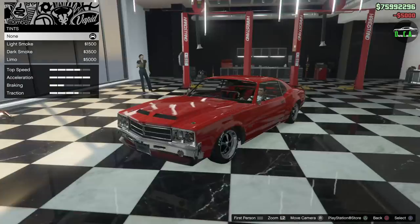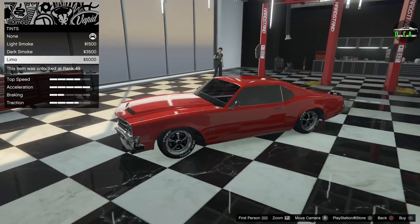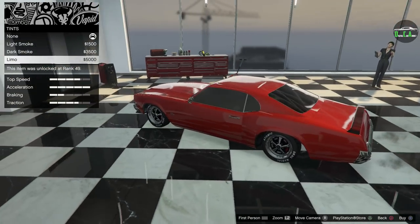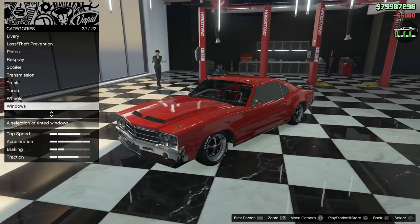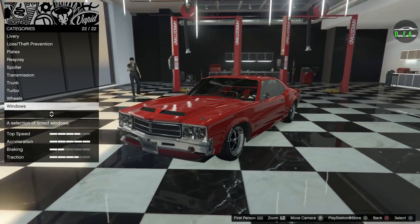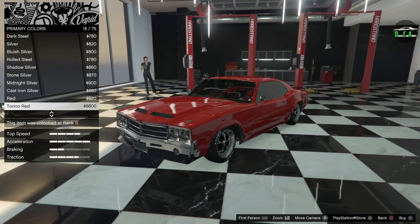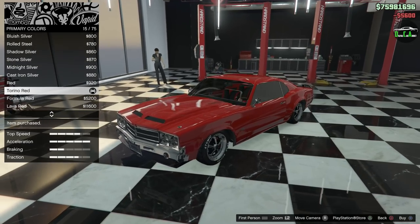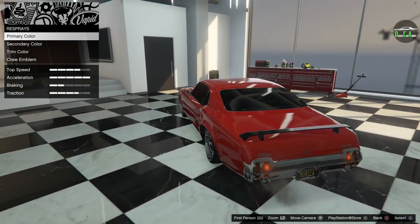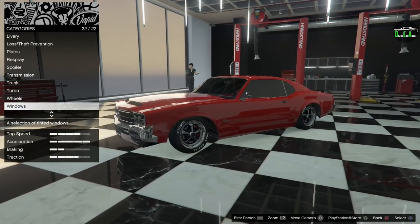We'll black out the windows to kind of hide that custom interior — though once you open the door you can see it, and the speakers too. Definitely blacking those out. I do see the pearlescent from the Torino Red transferring over to the spoiler and the front splitter, which is a bit annoying. Let's change that to classic Torino Red — I really wish Rockstar would separate the pearlescence for primary and secondary. Now we're looking better.